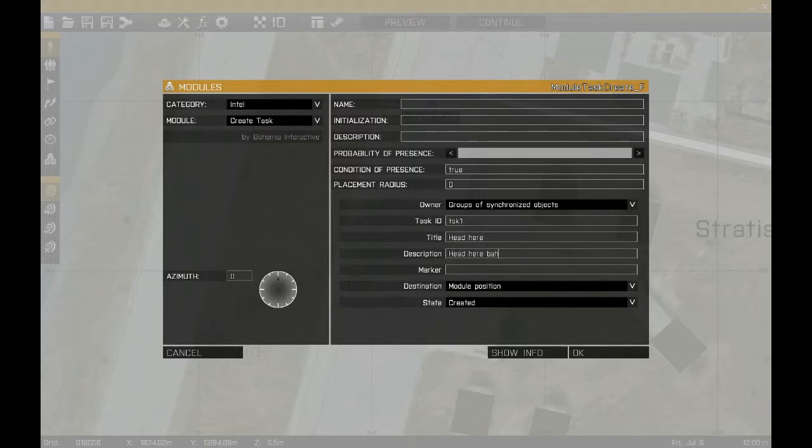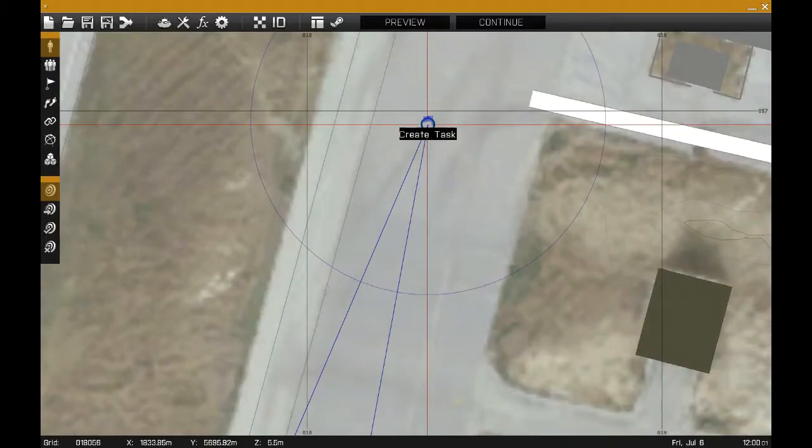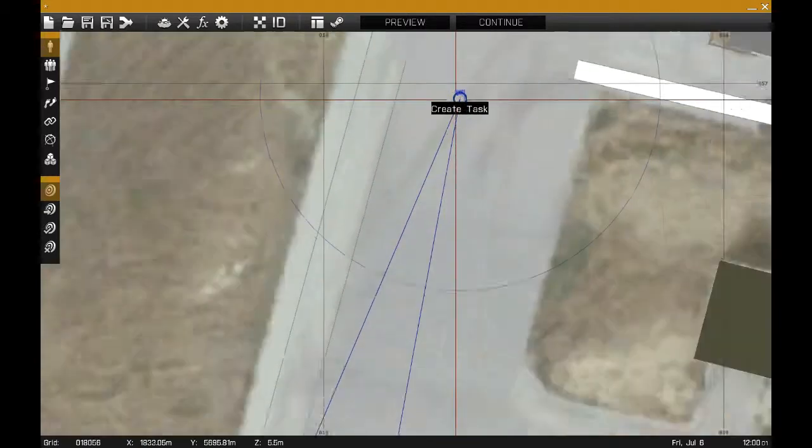The next thing I want to show you, which is really important, is destination right here. It is a new feature — I'm pretty sure I haven't seen it before. Essentially what that means is when you place down your module, that is where the actual trigger is. So instead of doing all scripting, all you have to do is place the module down where you want the actual task to be.